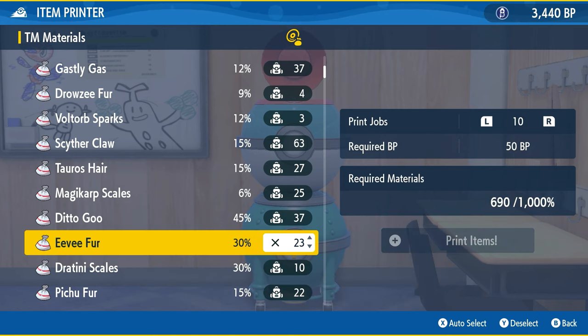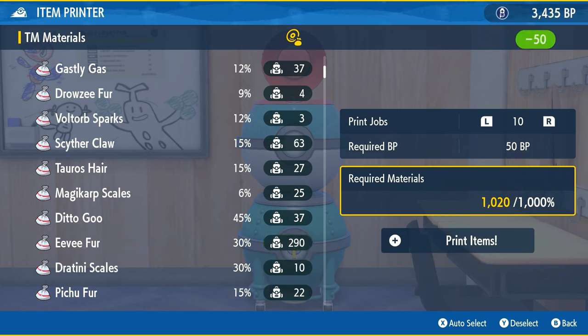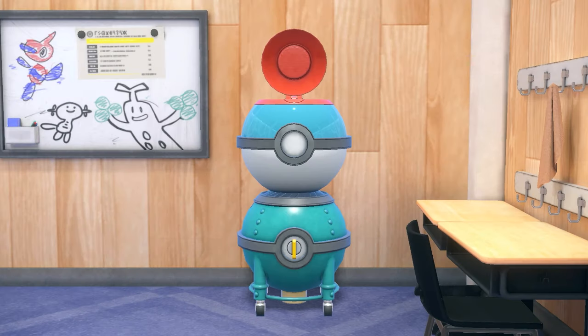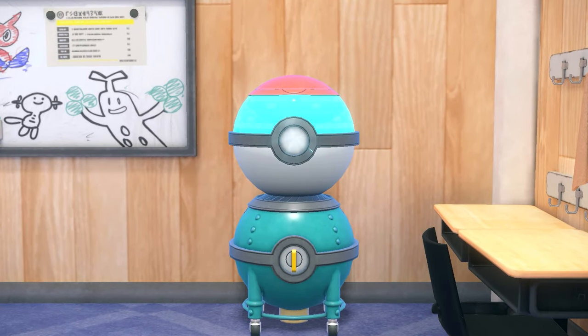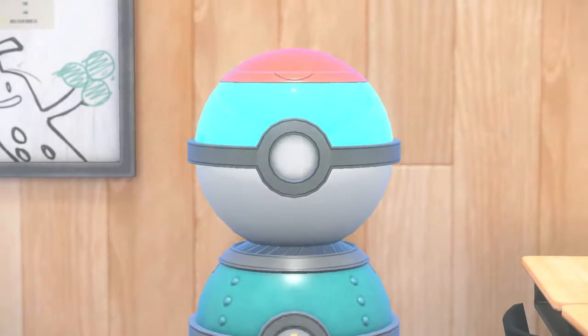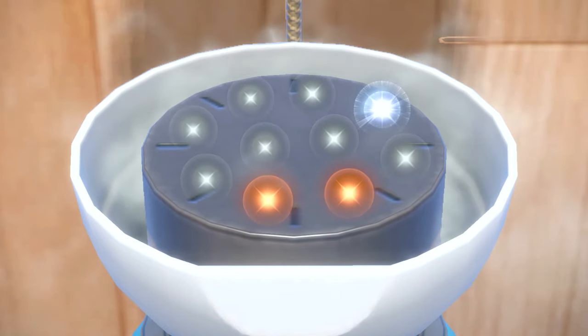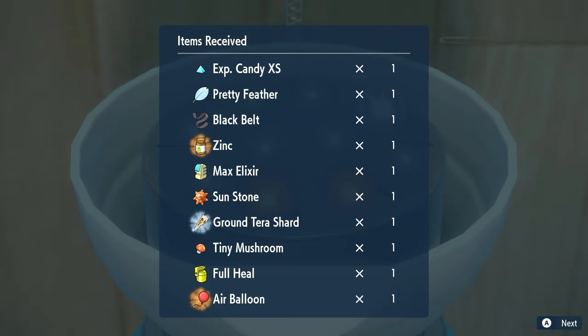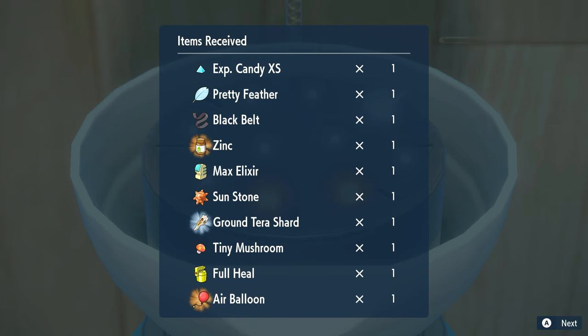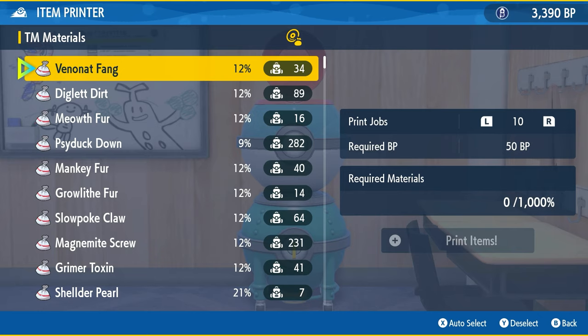I recommend doing 20 print jobs at a time so you just do a thousand percent of required materials, then go ahead and do the print. It will cost a little bit of BP. The BP price gets cheaper towards the end when you upgrade the machine. You press A to turn the handle and you get 10 random drawn items — like Genshin Impact. When you look at these items at entry level, you haven't upgraded it yet, so you'll need to do a few upgrades.